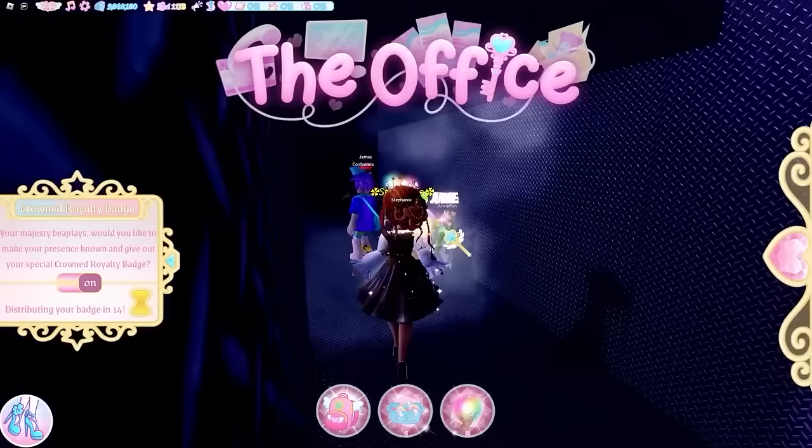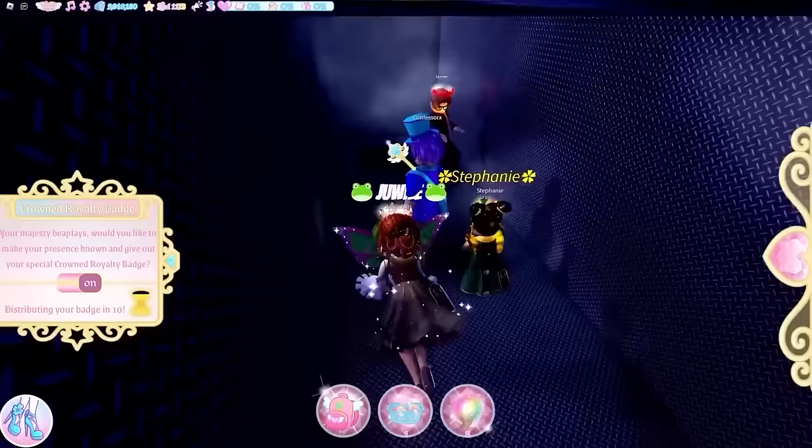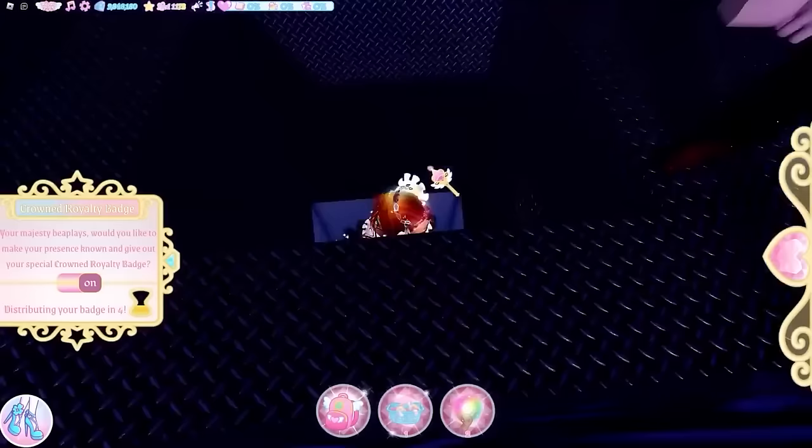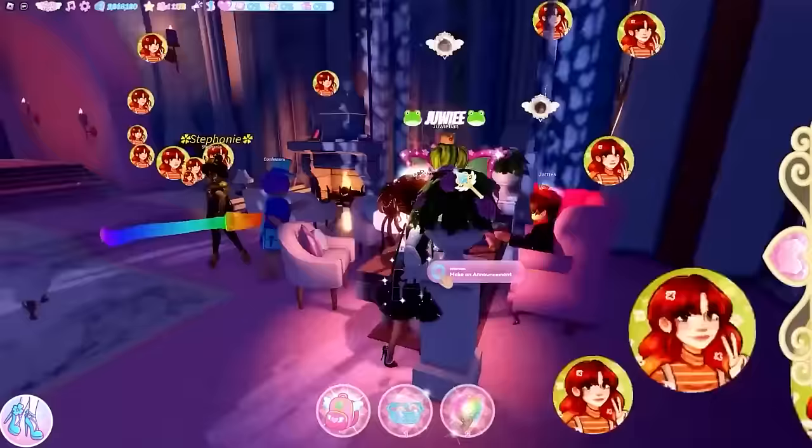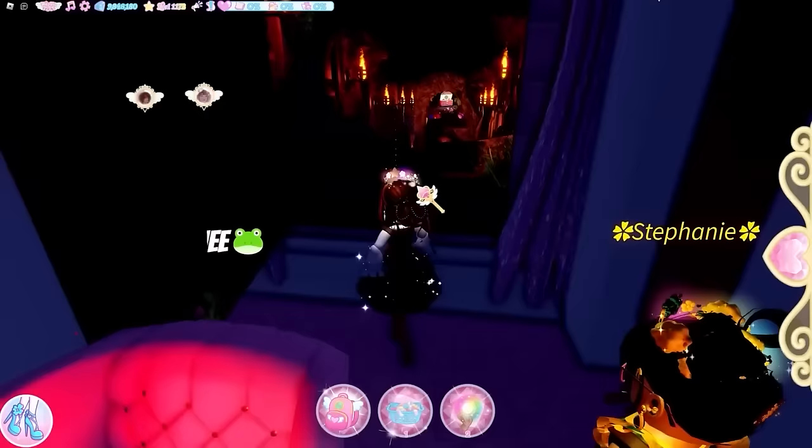Once you fall down you'll enter a new vent system. This is where the headmistress vent is — you actually need five people to break in. All five need to jump onto it, which will eventually open it up and let you inside. This allows you to enter the headmistress's office without needing the quest.